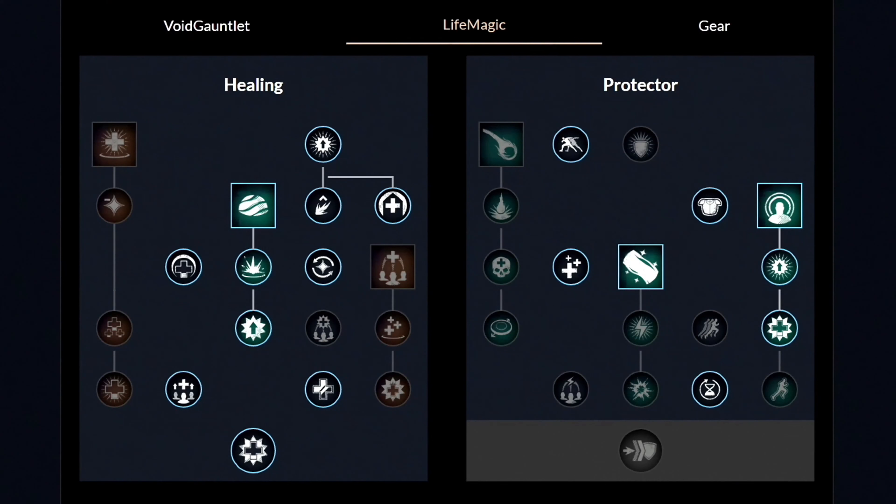For the life staff weapon masteries: first unlock this 1 perk, then the first ability called Sacred Ground and unlock all three perks. Then go to the other side and unlock this 1 perk, then the second ability called Beacon and get these 2 perks. Lastly unlock the third ability called Lights Embrace and get these 2 perks as well. From this point you are free to spend your points in whatever order you prefer.